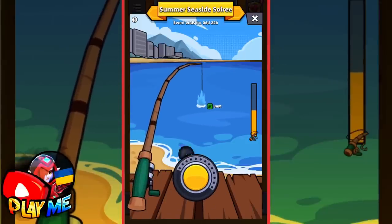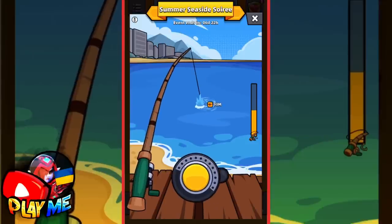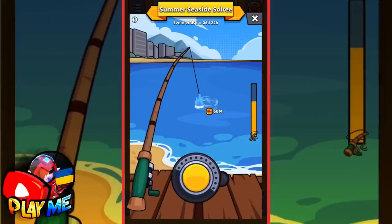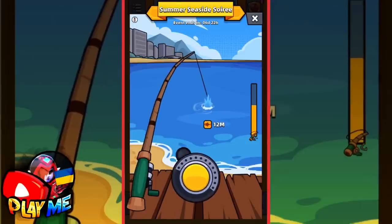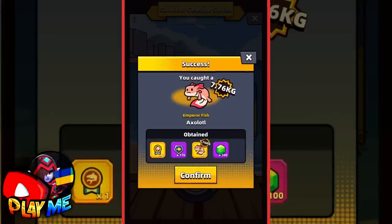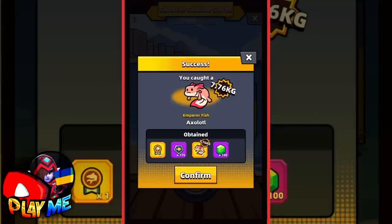Finally — yes, guys! I got that emperor fish! As you can see, for catching an emperor fish you will get Emperor Fishing Proof. Almost eight kilograms, and besides that I got 100 gems. Not bad! Let's check the book — I need to catch only one more fish, the accent fish. I'm now in second place.